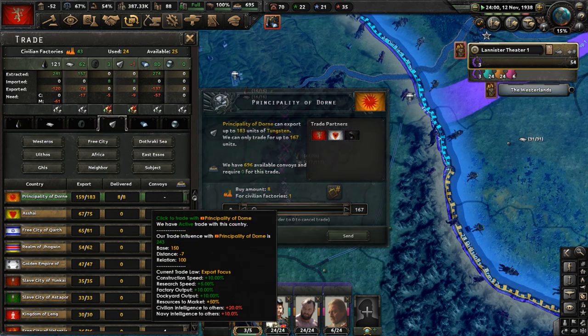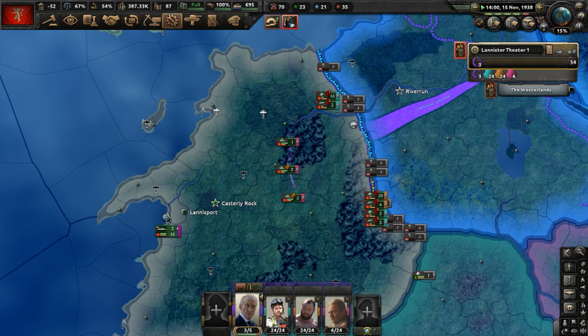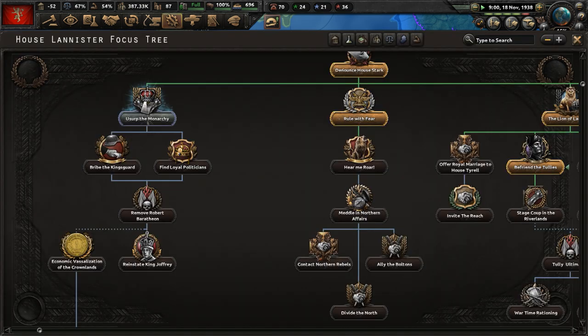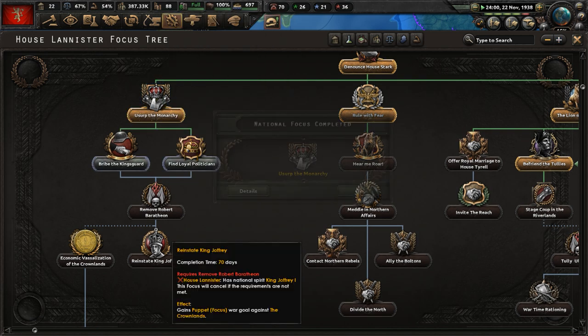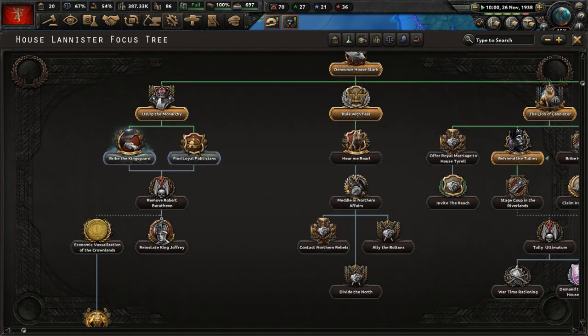We need more tungsten — let's get that from our allies in Dorne. It will take some time to usurp the king, but once it's done, we'll have the grandson of Tywin Lannister on the throne. Let's bribe the Kingsguard — that will take 35 days, at least not 70.